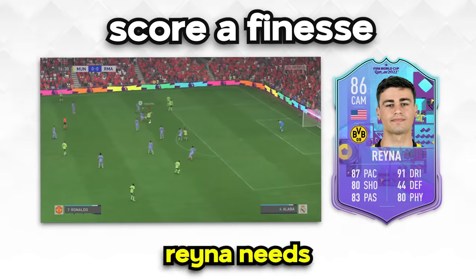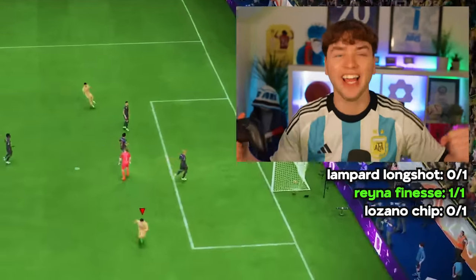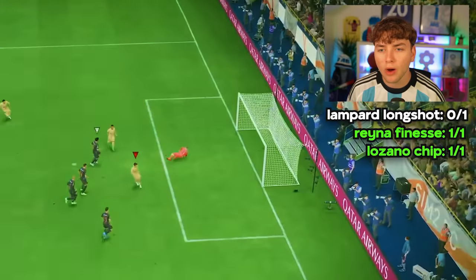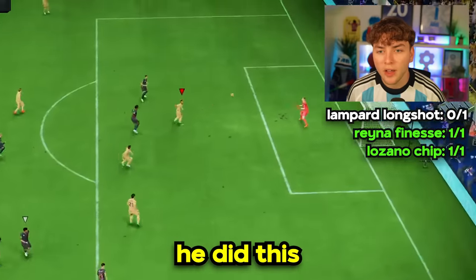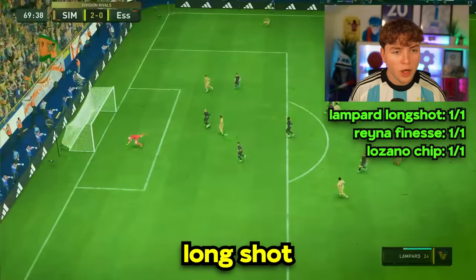For the next challenge, as we added three new players, we have to score three different types of goals. Lampard needs to score a long shot, Reyna needs to score a finesse, and Lozano needs to score a chip. Straight away, Reyna got his finesse — let's go! Then Lozano tried his chip but missed horribly. However, the second time's a charm and he got his chip. We just need the long shot from Lampard. With his first long shot attempt he missed, but Lampard scored on the second long shot. We completed that challenge.